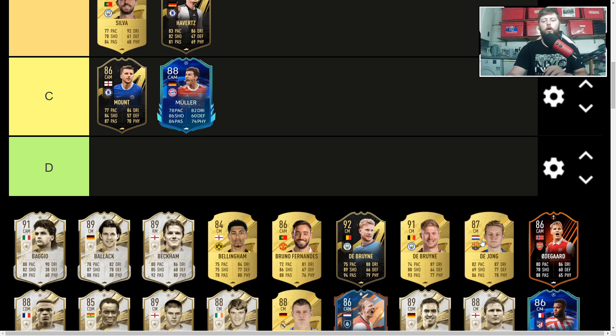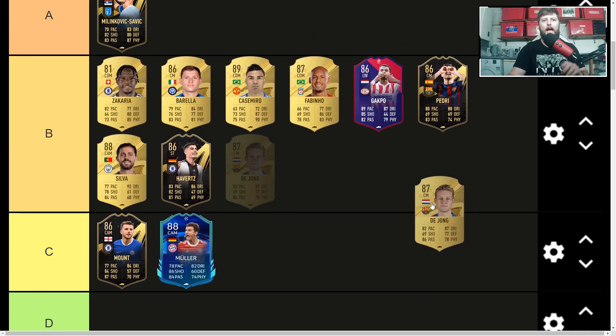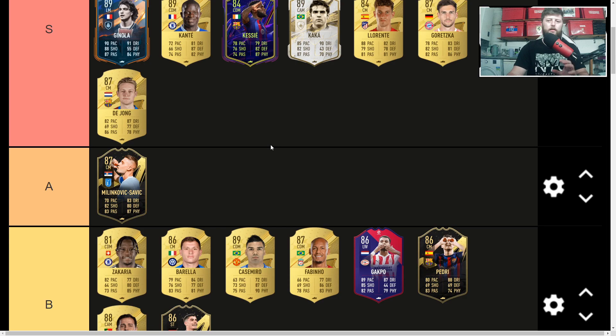Another cracking gold card — Frenkie de Jong, centre mid 87 at 64,000 coins, a little more than Goretzka and worth every penny. He picks the ball up from defence and can carry it all the way to midfield. Not Lengthy, but the attributes really work in his favour — high agility with a controlled work rate means he's quick at turning, can get the pass off, and is most definitely a great box-to-box option.